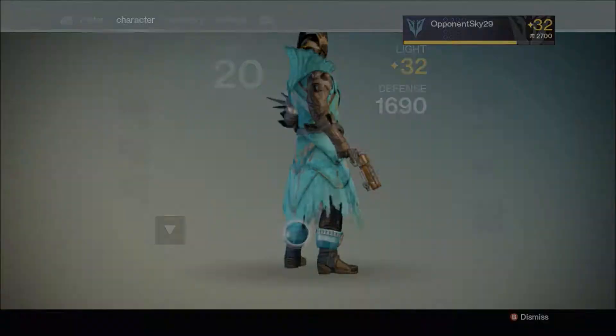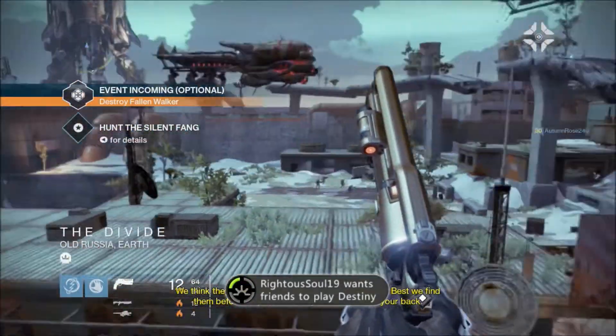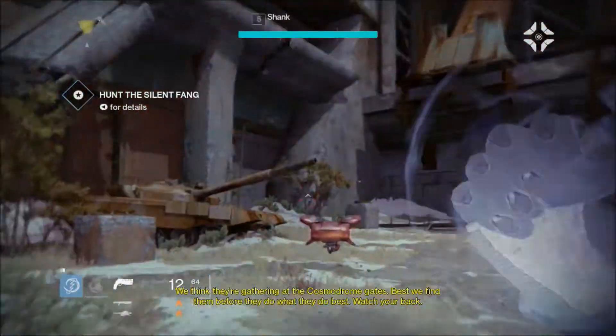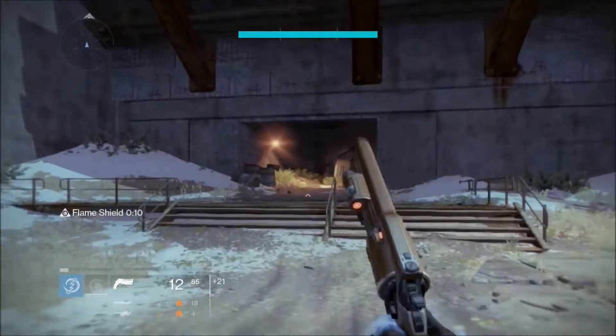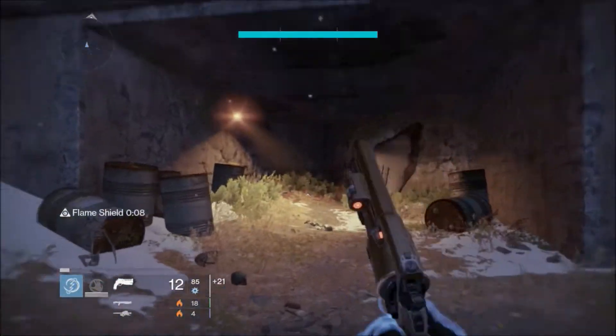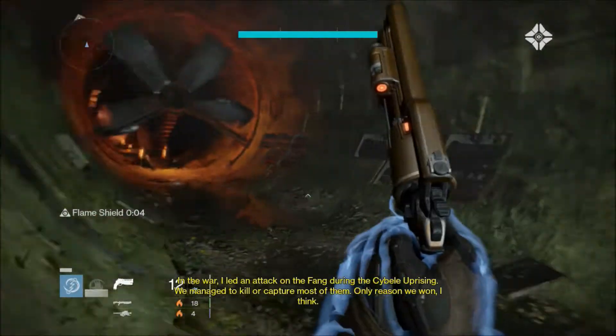Before we get going, I should mention I'm not going to be showing the bounty you have to do after the first mission — it's simple. All you have to do is go to Venus patrol, go left, and kill Fallen or grab chests. That's it.